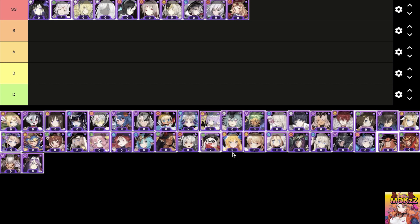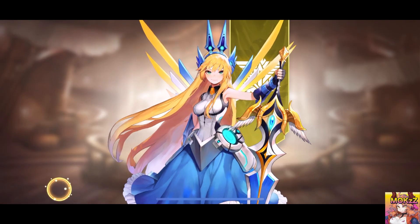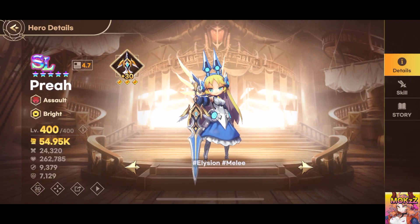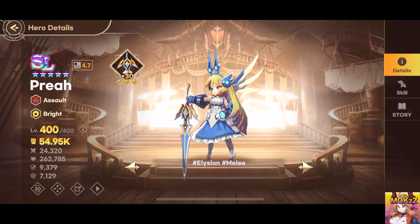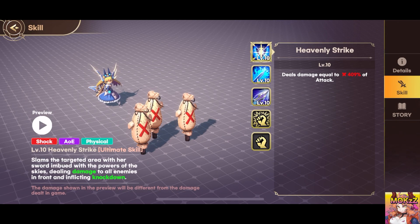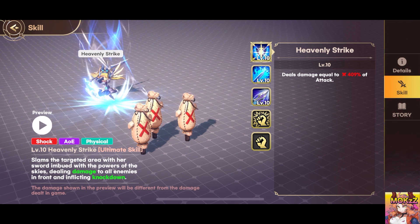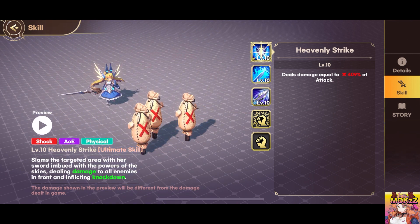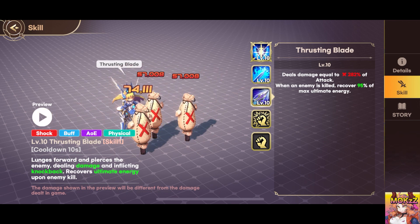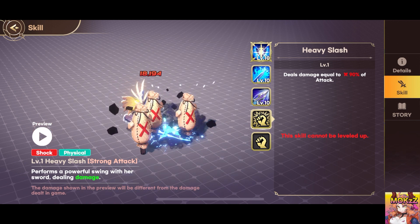Priya. This powerful assault character specializes in shocking her enemies with her AoE physical attacks. She slams her sword, empowered by the powers of the skies, onto the targeted area, dealing damage and knocking down all enemies in front. As she receives damage from enemies, her attack increases, stacking up to 20 times. She lunges forward, piercing through enemies, dealing damage and knocking them back. Moreover, she recovers ultimate energy upon killing an enemy.